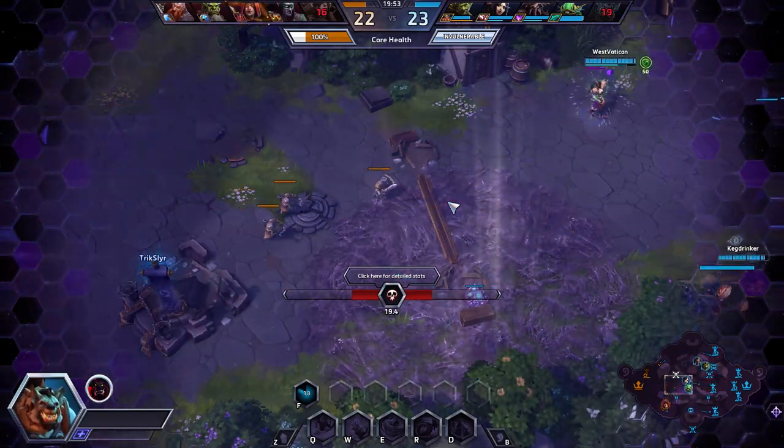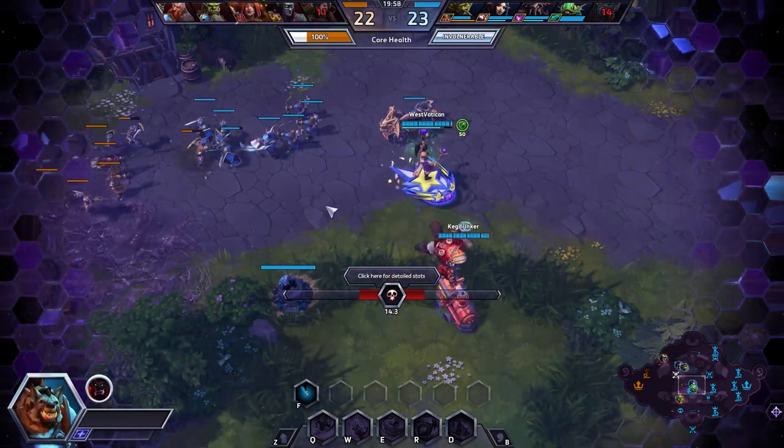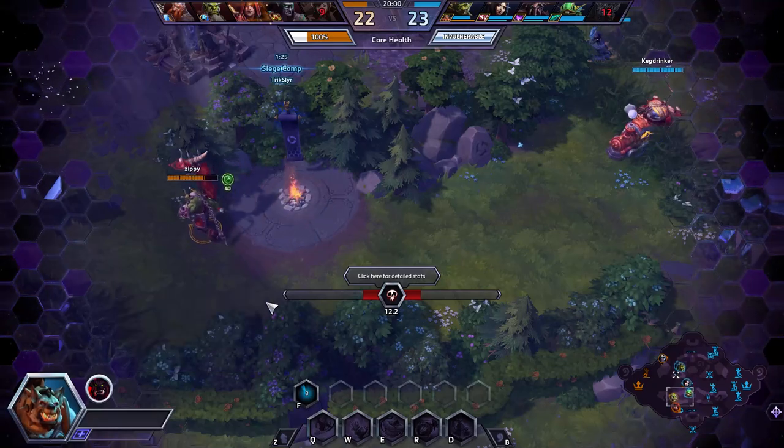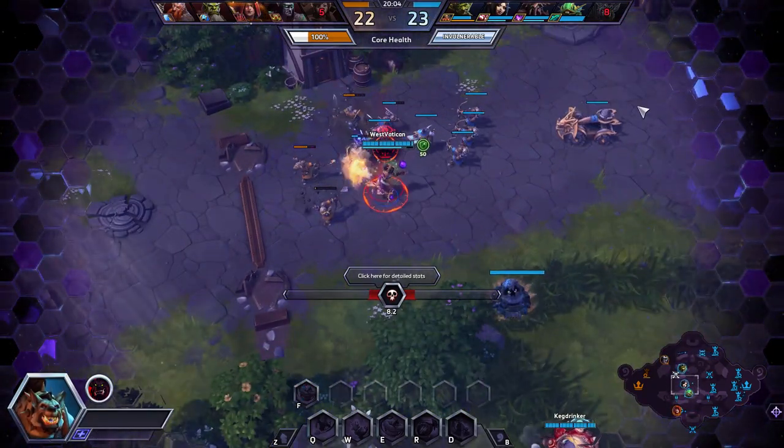Anything that can lock me down twice in a row is usually a kill - like Diablo. Uther can be quite devastating as well if they're able to hit it. At that point you have to be a bit more careful with your E. Just something to consider if you're looking for some counters to Hogger.